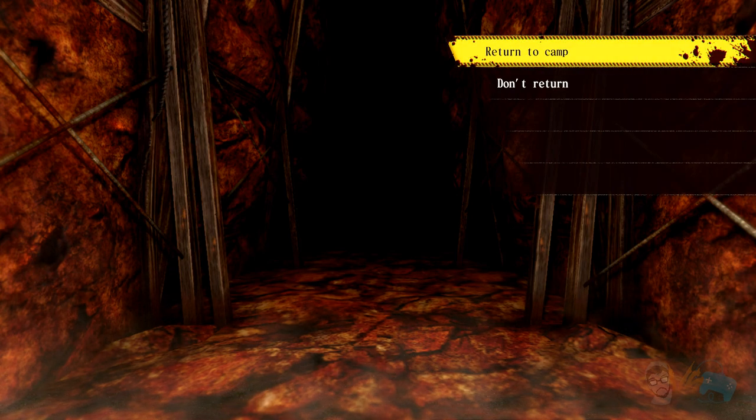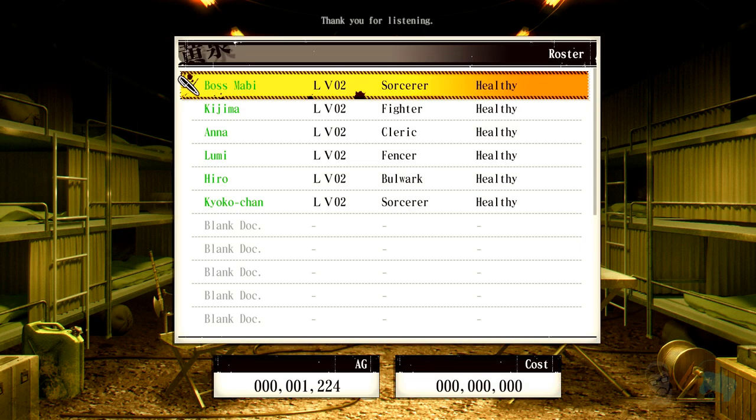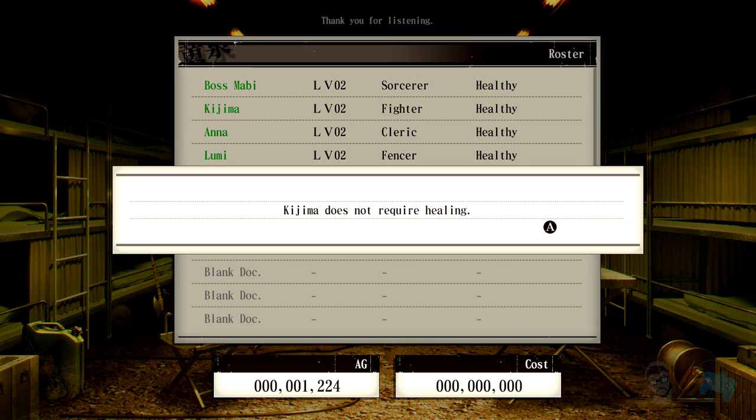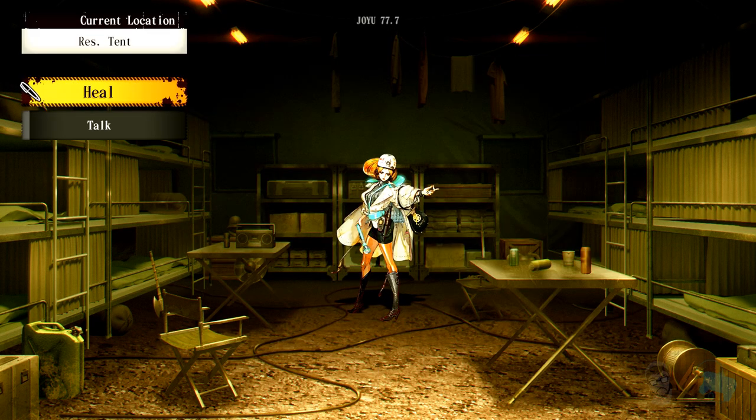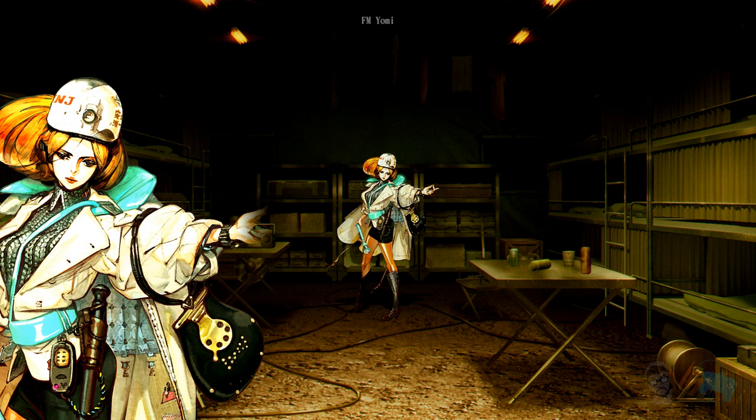Base camp. I doubt we're gonna unlock any new features yet. Storage tip — resistance healing, heals everyone. Does not require kneeling. Talk — are you here listening to the radio too, chief?